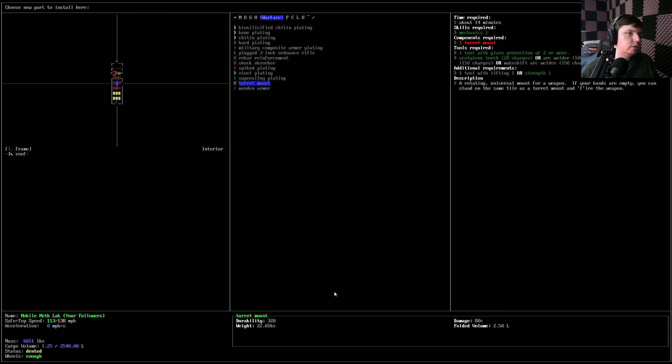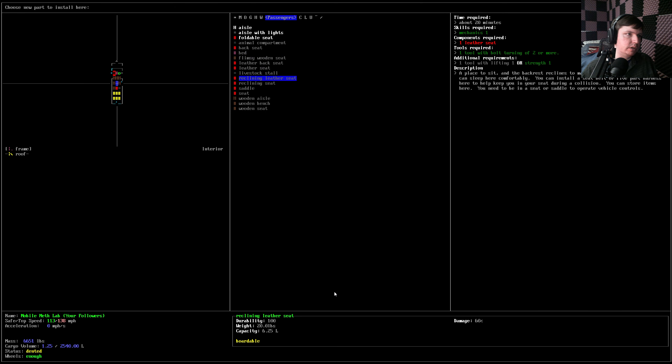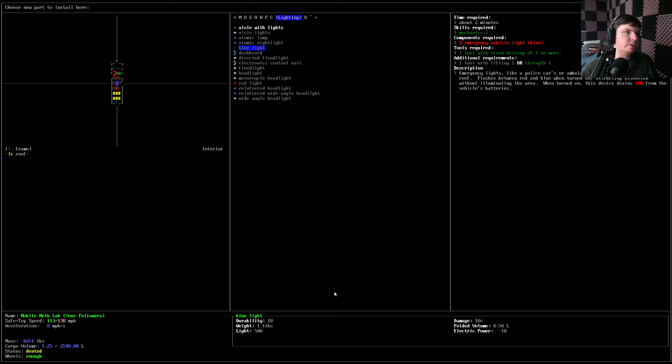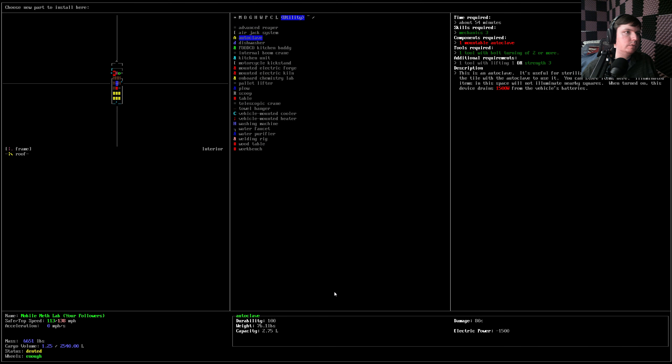Warfare — armor and turrets. That's not my concern at the moment. It's probably just going to be storage. Atomic lights are awesome because they don't use power. We're eventually going to need like the autoclave. Dishwasher with detergent and electric motor — you can clean your dishes or something useful. You can see we have dripping with Gumby Gore.